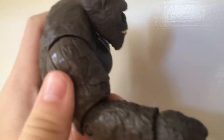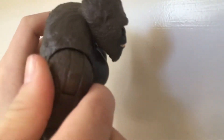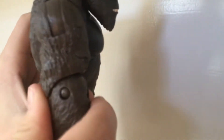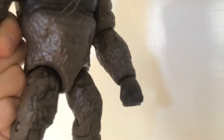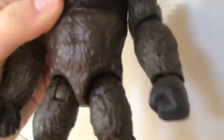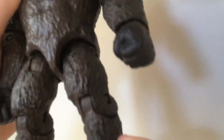Starting with the arm: he can move at the shoulder, and then he can still move there. Bend at the elbow, rotation at the elbow, movement in the fist — same thing on the other side. Movement in the head, bend at the leg, rotation at the leg, then bend at the knee. His feet don't move, though.